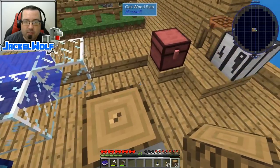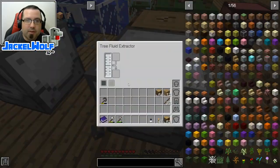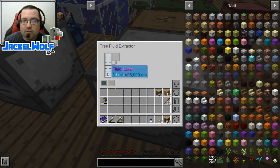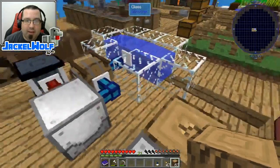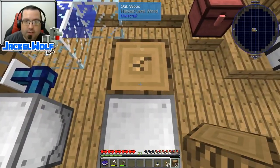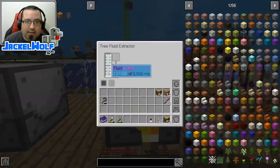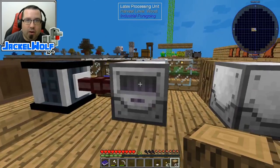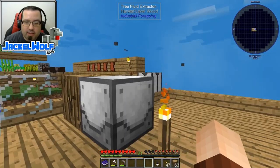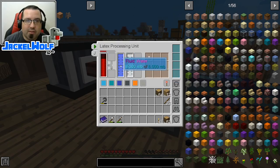One thing to keep in mind: you can open it up and the main thing to be aware of is the side — this is the fluid extractor. You need to take a piece of wood and place it in front of the fluid extractor. As we watch closely, the wood will start to break down — that is the actual tree fluid extractor doing that, not me. We're going to take that last fluid extraction cable and place it on here to send the latex to our latex processing unit.